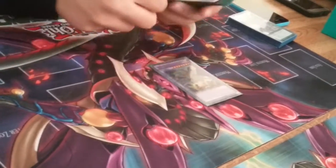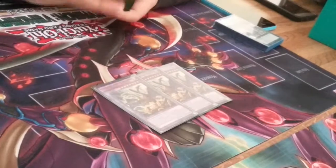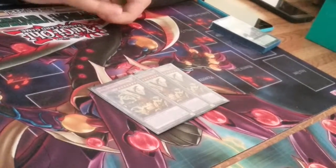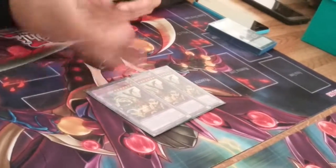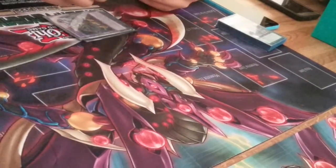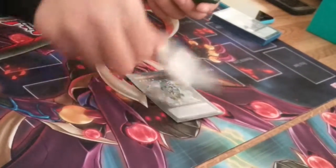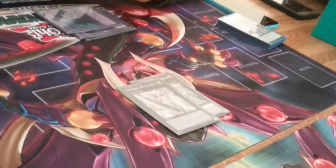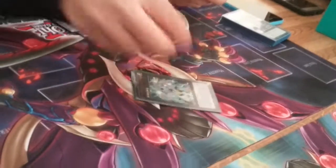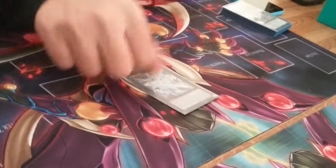Let's move on to the extra deck. 3 ABC-Dragon Buster — the most busted fusion right now, I think. Absolutely broken, ridiculously stupid. If you have this and it stays on the field, you're pretty much golden — you should not lose. 1 Norden just for spamming rank 4s. 1 Number 39: Utopia Lightning and 1 Number 39: Utopia, just to make Lightning and beat over troublesome monsters.